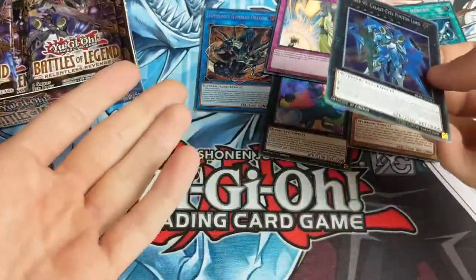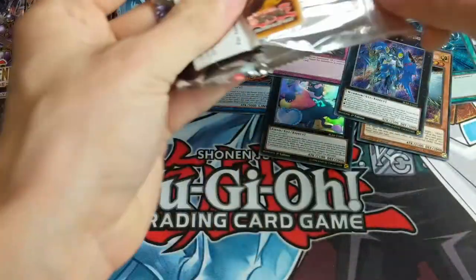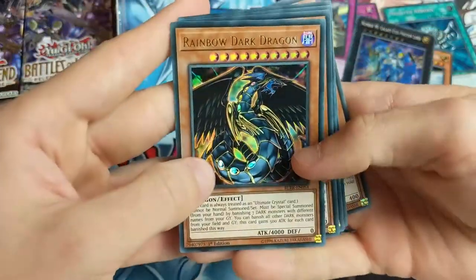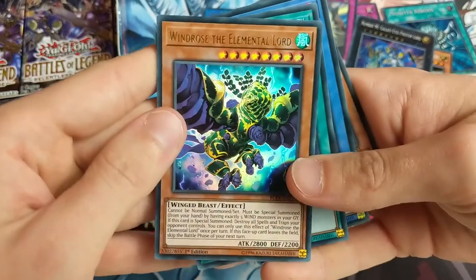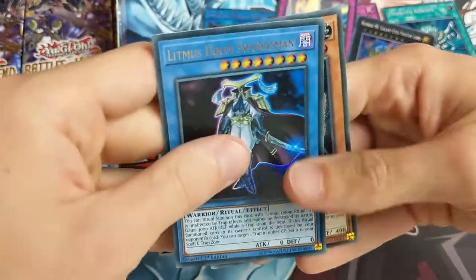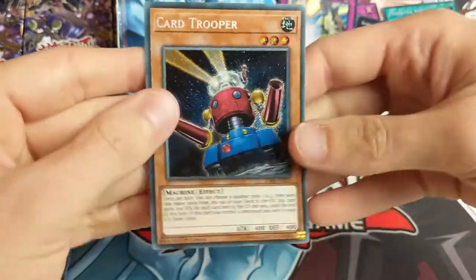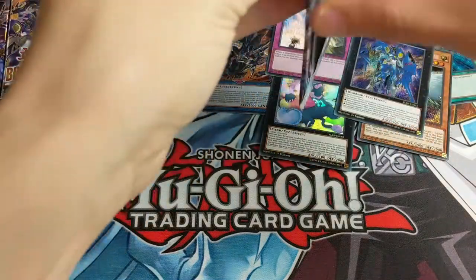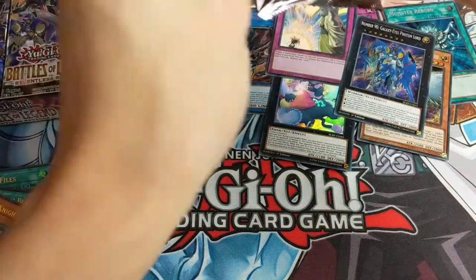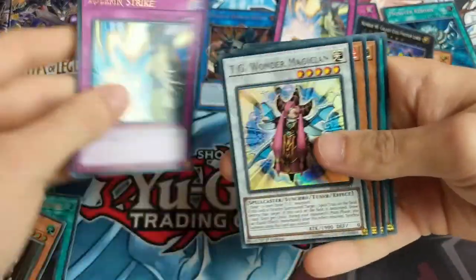We've got two, maybe three of the box arts. Rainbow Dark Dragon - very nice ultra rare. Windrose the Elemental Lord, Foolish Burial Goods again, Litmus Doom Swordsman - one of these rituals. Card Trooper secret rare again. I'm almost sad it's nearly over, but if you guys want to see more of these you can head to the other three unboxings we've done on the channel: Dark Saviors, Flames of Destruction, and Circuit Break.